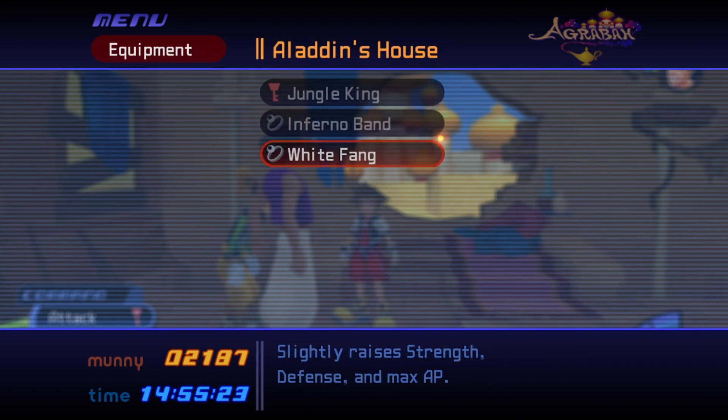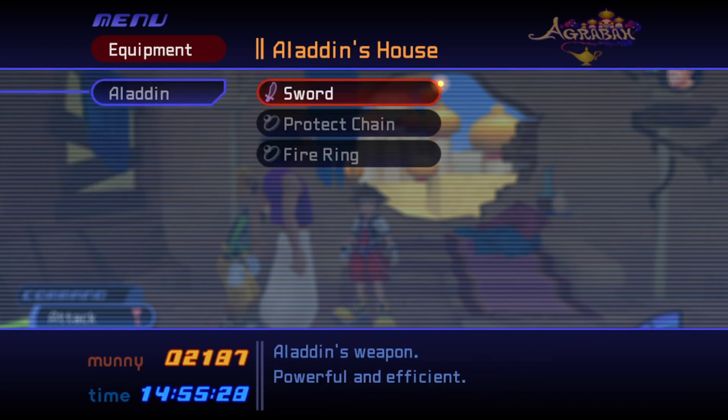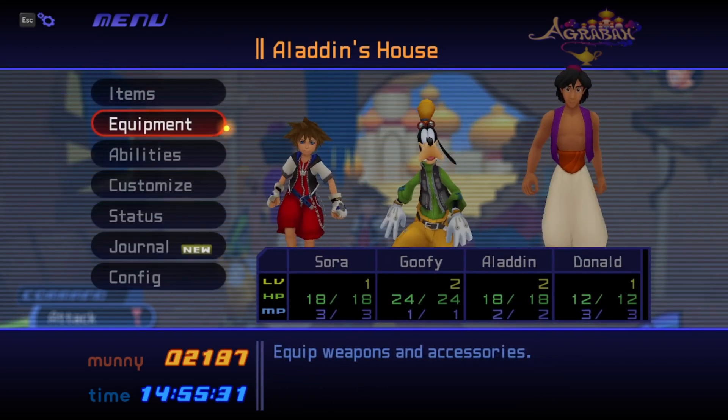Sora's going to have the Jungle King, Inferno Band, and the White Fang. Goofy will have the Stealth Shield, Protect Chain, and Brave Warrior, and Aladdin will have the Sword, Protect Chain, and Fire Ring.